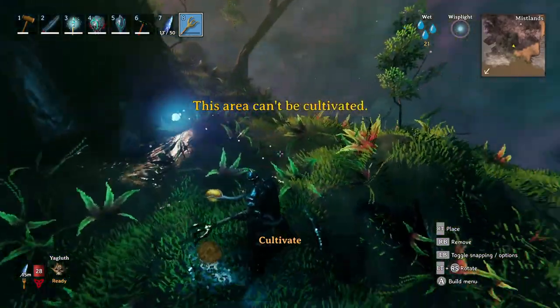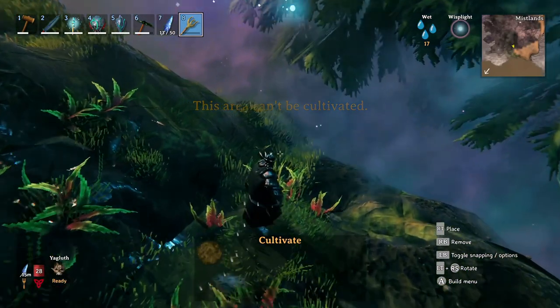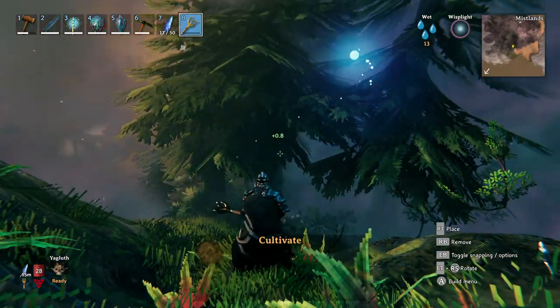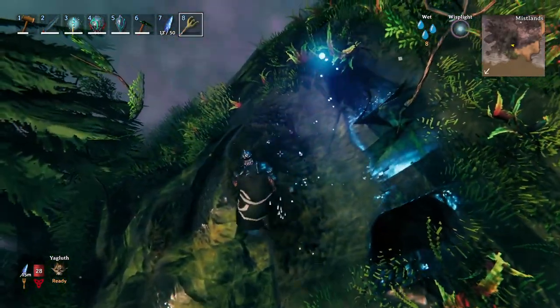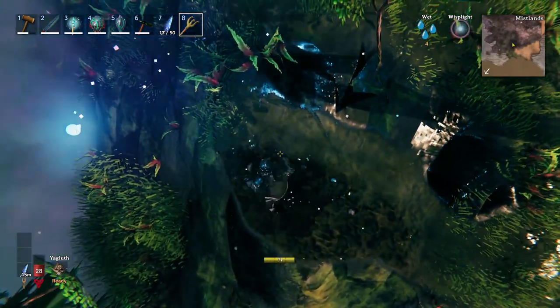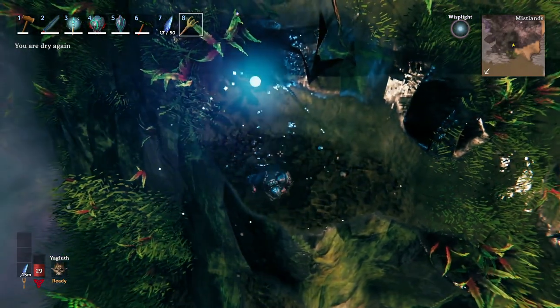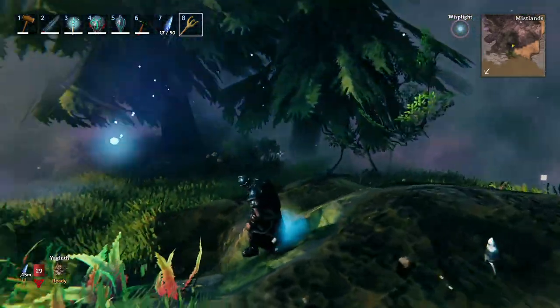It should take two in-game days for your crops to grow, and the best way to really make a farm is to build on the very edges of the Mistlands. Ideally you're looking to build near something like a plains or black forest. This won't make it completely safe — the Yotun can come out of the mist and invade other areas if they're alerted near the edges. Likewise seekers can do that as well, but you have a better chance of being safe on the edges.